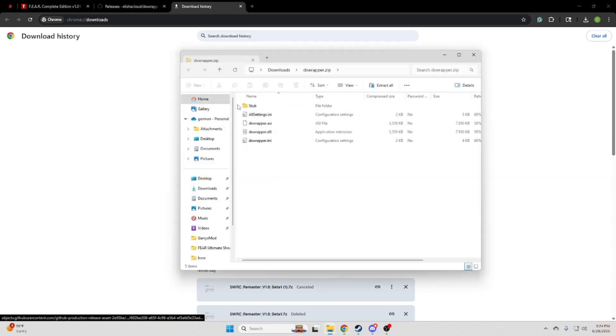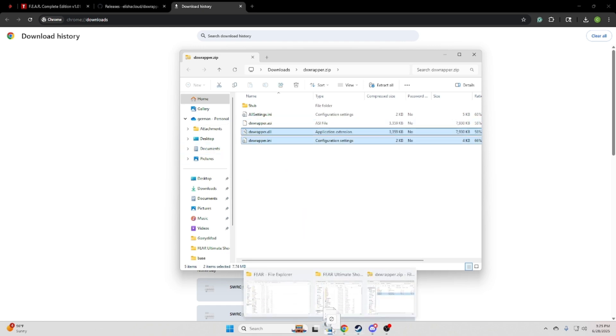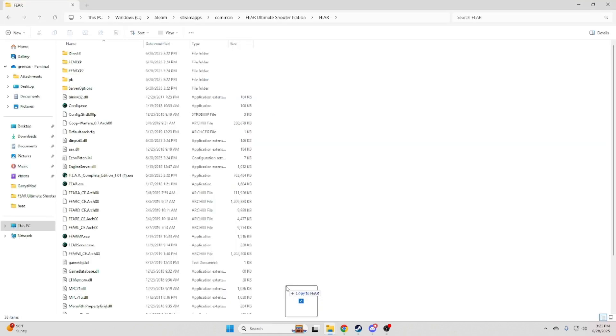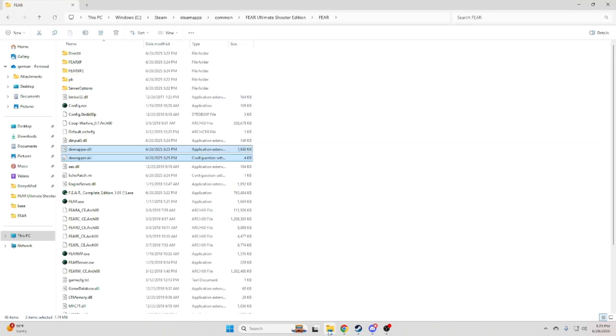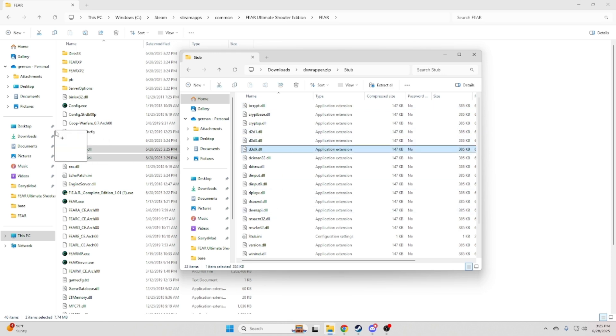Then open up the DX wrapper. All you're going to need to drag in are these two files, and one of the stubs, which would just be the D3D9.